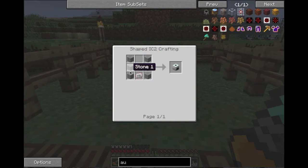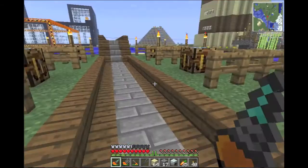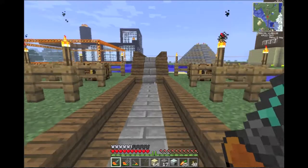This is how you make a compressor: stone on both sides, a machine block, and an electrical circuit. All right, so we're gonna make one of those — we have one of those, and we have an auto crafting table.